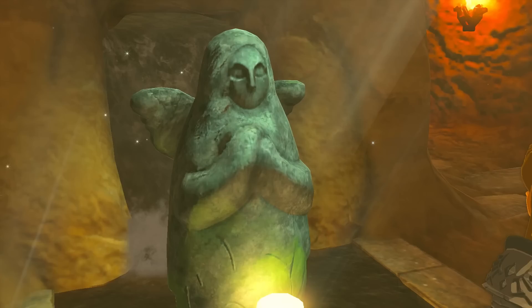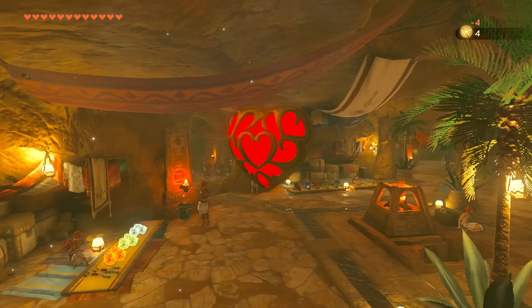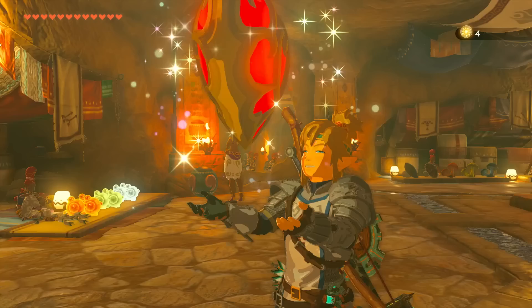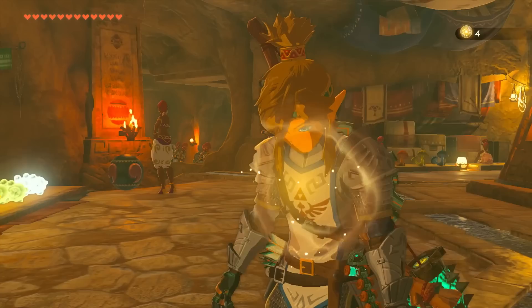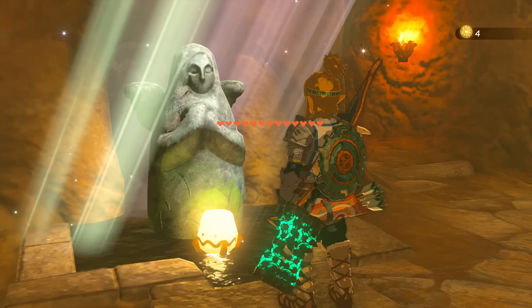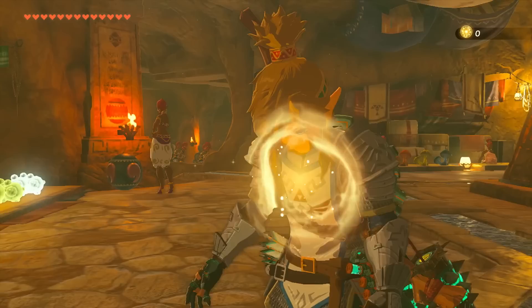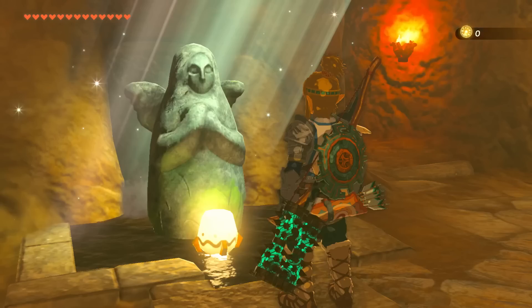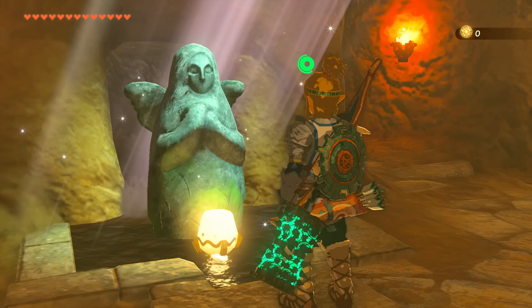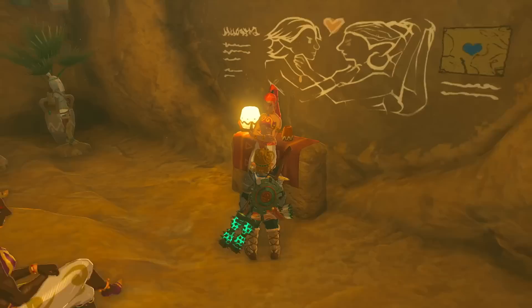There's some kind of class going on, and here's the statue we can pray at. I think we have enough points — yeah, we do. We'll get an extra heart container and an extra stamina vessel. So here's our heart container — quite a lot of hearts at this rate. I think this is our last one of this bar, then we'll start a new health bar below it. Let's also get a little bit of extra stamina — with this one we'll be at one and a half full wheels. Pretty cool.